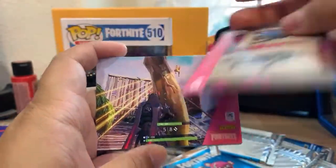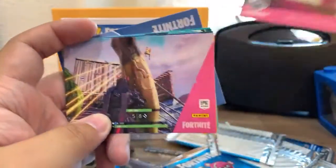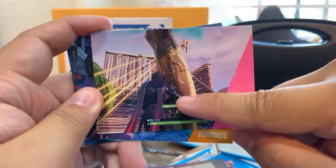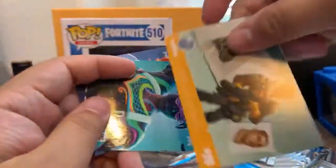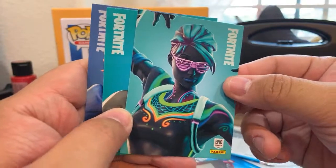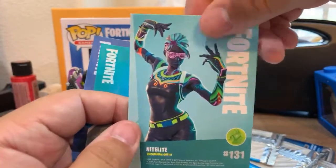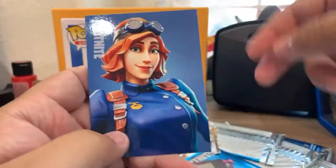I can no longer remember the seasons because I get them all mixed up. This is from the Viking season — the Ragnarok season. I forget if Ragnarok was the same season as DJ Yonder. There are like nine seasons now, almost ten. This one I think is the Ice King. By the way, the song we're listening to right now was made by JJ on the Mac — it's called 'Double Stance Synth Five.'